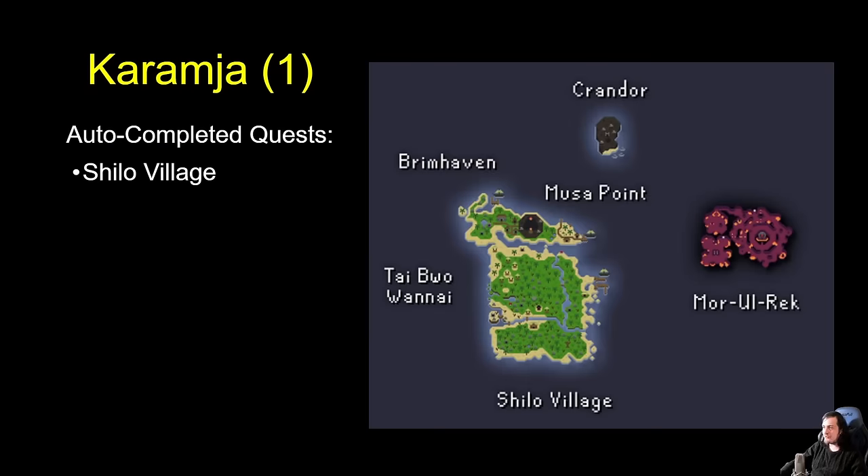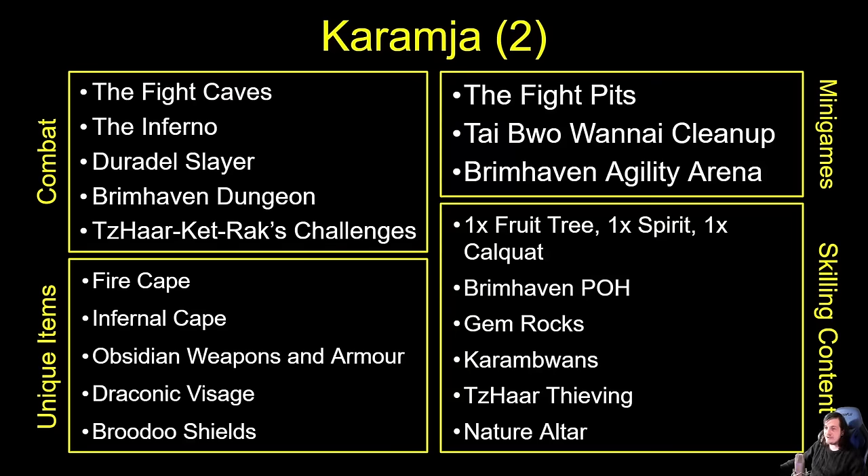Moving on from Mistelin to a smaller and quicker region — we have Karamja, which includes Karamja, Karandor, and Mos Le'Harmless. Shilo Village is auto-completed, Jungle Potion is auto-completed, but Tai Bwo Wannai Trio isn't — you have to do that yourself to learn Karambwan Fishing. The Fight Caves and the Inferno are the two main tasks people are coming here for — that Fire Cape and that Infernal Cape. Personally I've never managed to take down the Inferno myself, but I will be making many attempts at it this year.